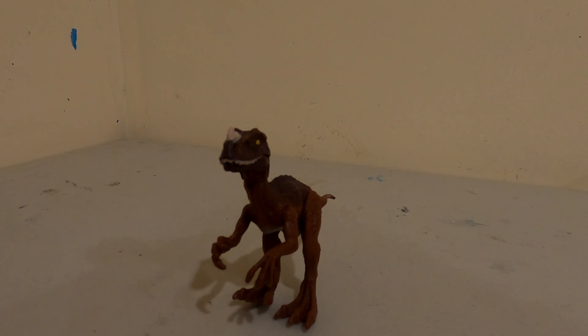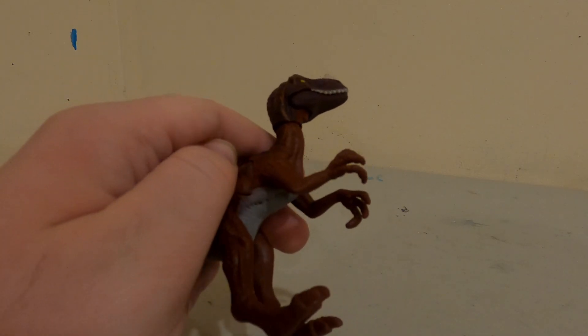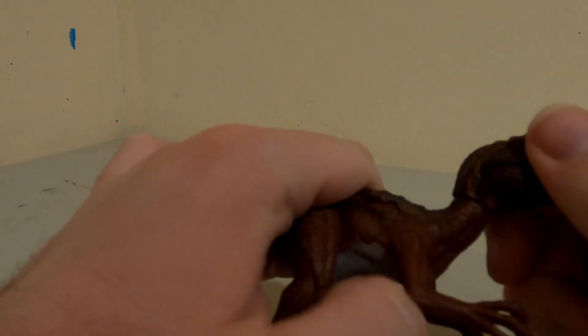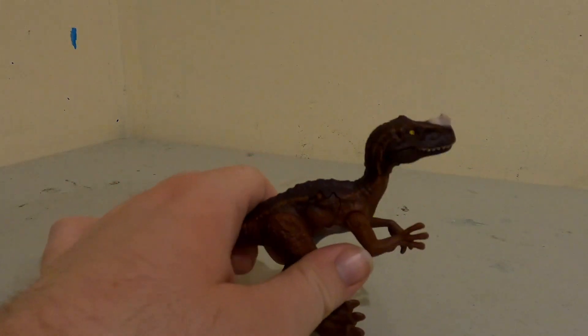Hello, this is the Eye of the Swarm and today we're looking at this battle damage Proseratosaurus. It has something different from the others: an articulated head that can go 360 and the battle damage. Pretty simple but I like it. I hope they can make more articulation with it.